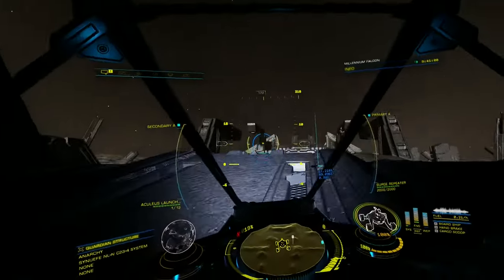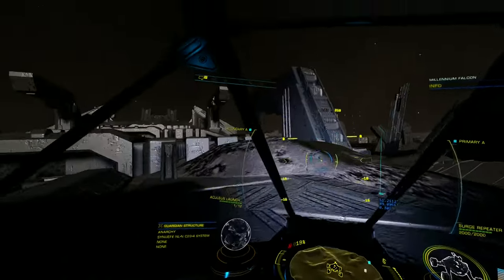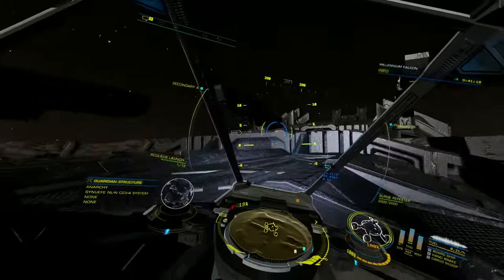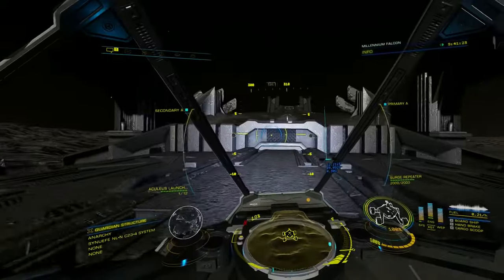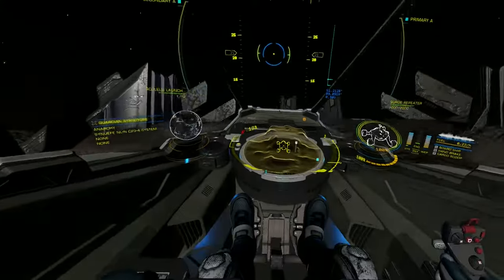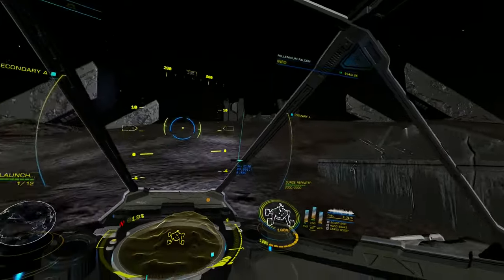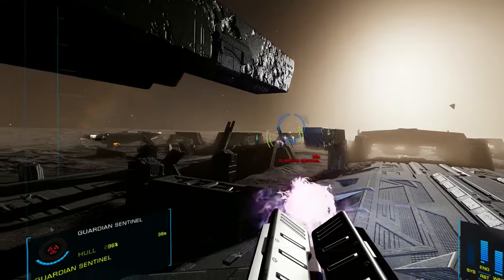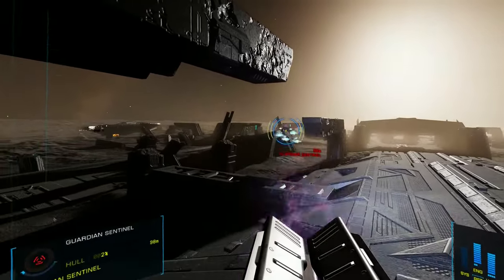First we need to get to the top of the guardian structure. This will allow all the energy pylons to emerge out of the ground when we get close enough to them. At the very top you will find the ancient data terminal. Now the first pylon should raise out of the ground. Immediately afterwards, you will be attacked from behind by two guardian sentinels — you must take these out.